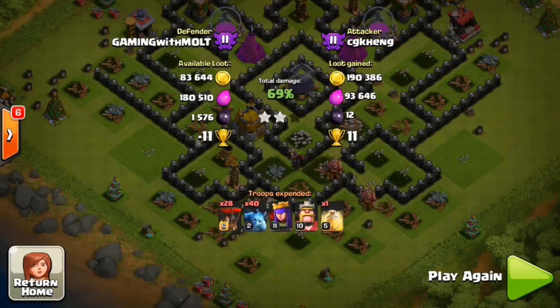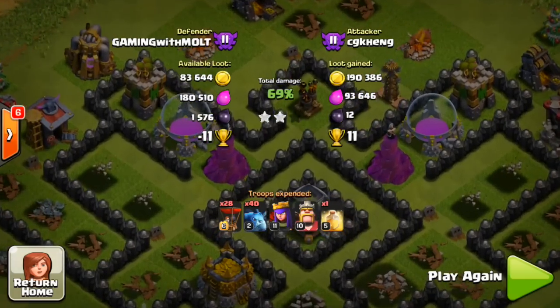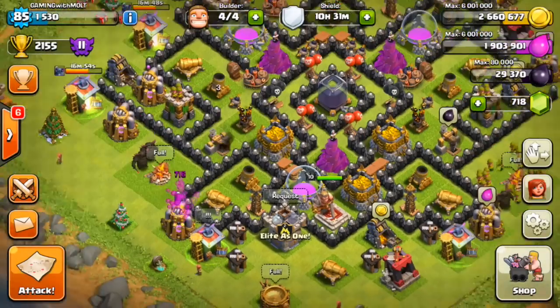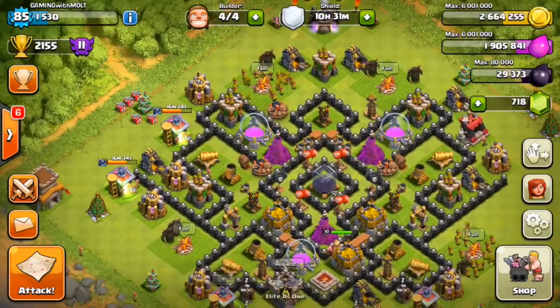Look at that percentage — you can make jokes all you want — but all he got was 12 dark elixir from us, and he had 28 max loons. He didn't even use his rage spell. If he'd used it, he might have done a little better, but remember he only got down one of our air defenses with his loons. I'm pretty proud of that defense — if you guys have tried the base out, let me know how it works in the comments.